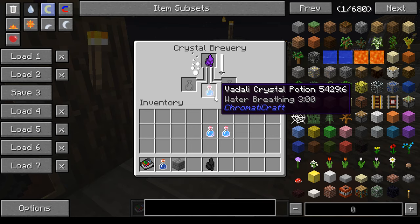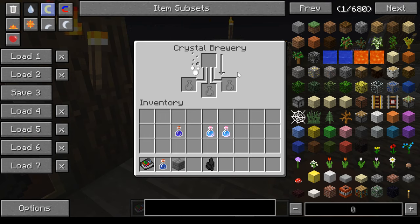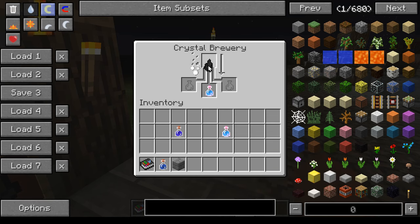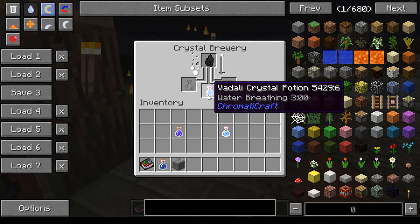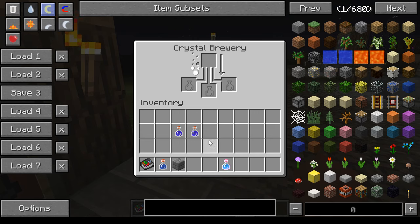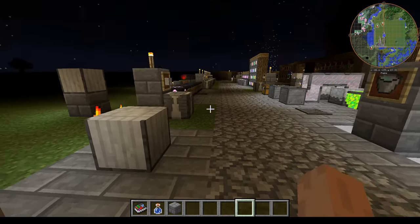That doesn't quite make sense — let's see what it actually does. It gave night vision. I think if you had a normal brewing stand and put glowstone in, that might turn it into night vision. So the base idea is: the black shard extends duration and the purple shard upgrades the effect. With the black shard it should be water breathing for eight minutes. Turns out it's night vision for eight minutes, but they do things in their own way. Night vision is actually more useful than water breathing, so that's the Crystal Brewery — incredibly useful.